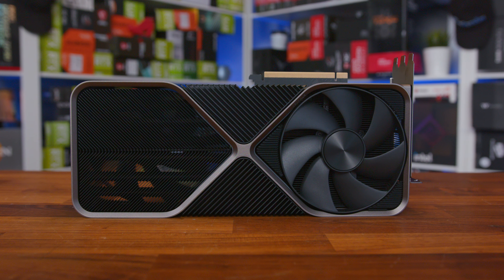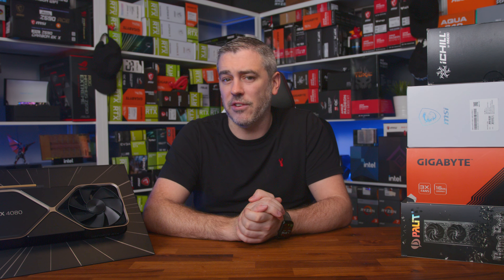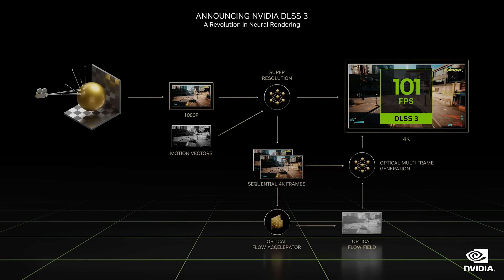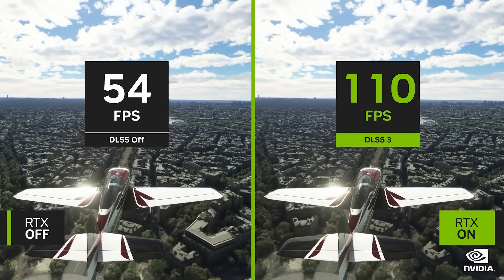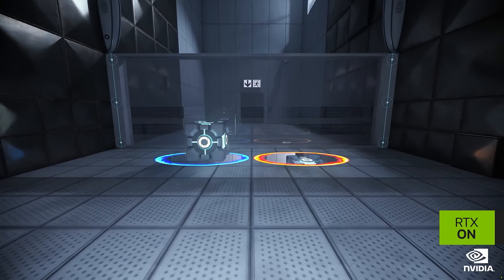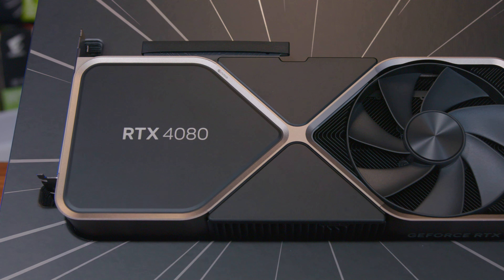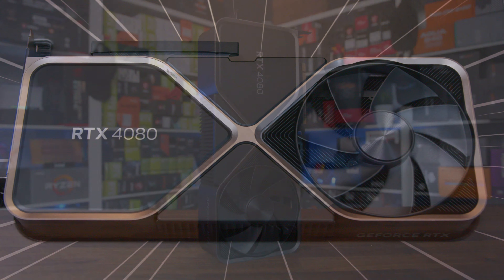Compared to the RTX 4090, the die size is around 62% of its size, and the transistor count is around 60% of its bigger brother. But even at those numbers, it's still impressive, and I'm still expecting some pretty huge performance numbers. When looking at the main specs, it's a hard one to compare — do we compare the 4080 against the 3080 10GB and 12GB as the natural successor, or against the 3080 Ti, as Nvidia claimed the 4080 to be twice as fast while using around 10% less power?